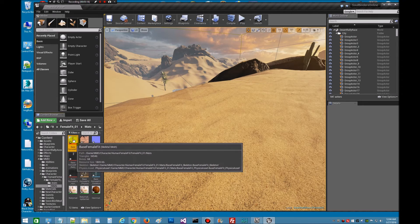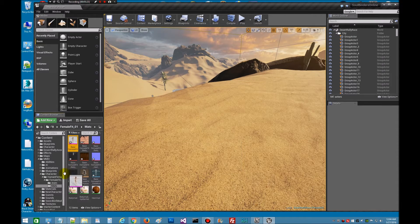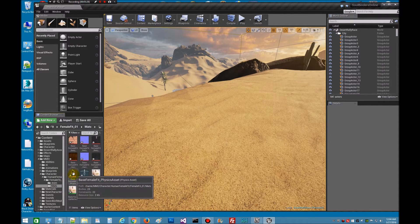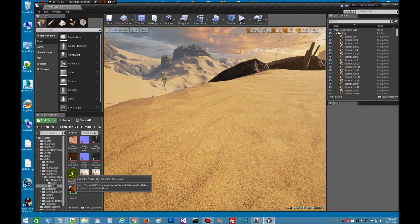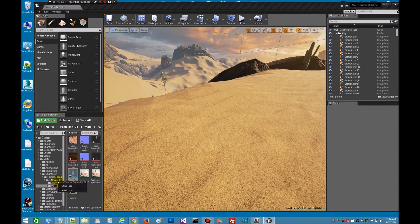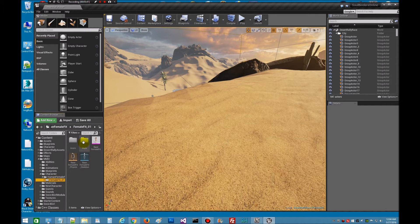What I'm going to do is just move them one by one. We need to move the skeleton mesh — we're going to move that up one. Then the physical assets — let's move that up one. And the skeleton. So now the mats are in the folder. Let's go ahead and save all real quick.